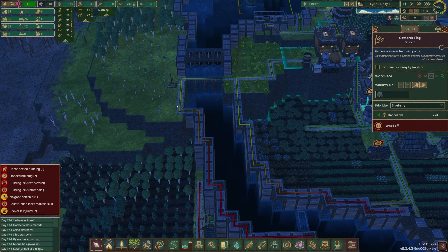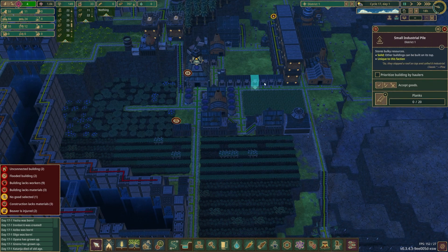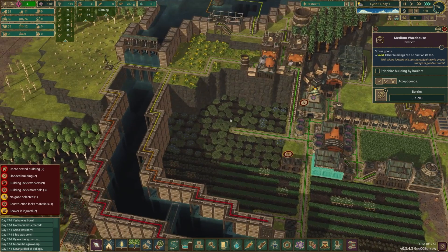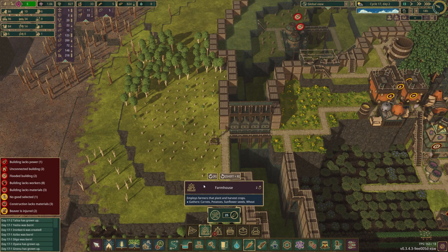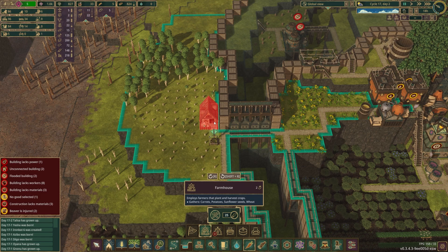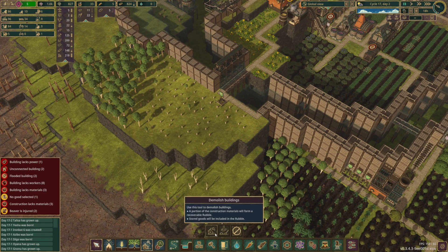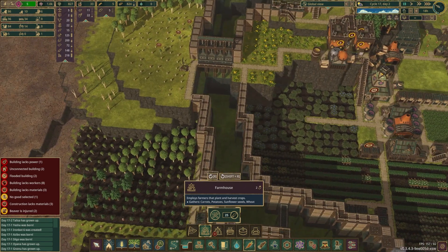Nobody died of thirst — good. We still haven't gotten anywhere on this construction; they're just focused on other stuff. We are disturbingly low on food though. Our storage isn't even remotely close to full, so I don't really understand how it's crashed so hard — other than we just really need to have more farms. So we need to get rid of these little trees here and put a couple of farmhouses.